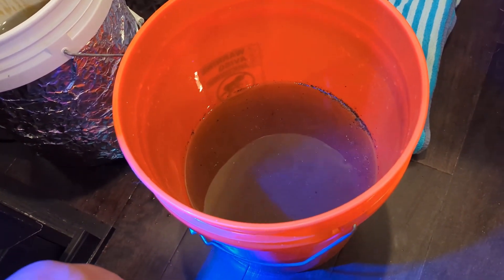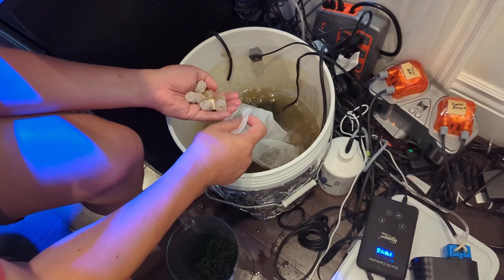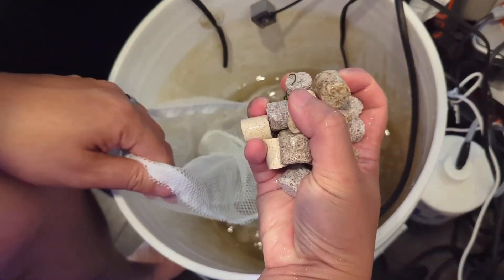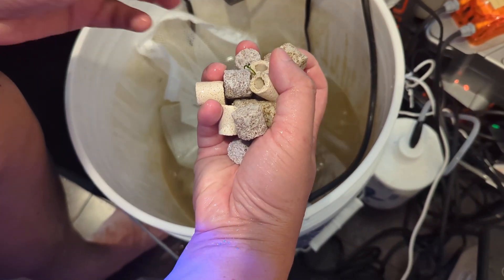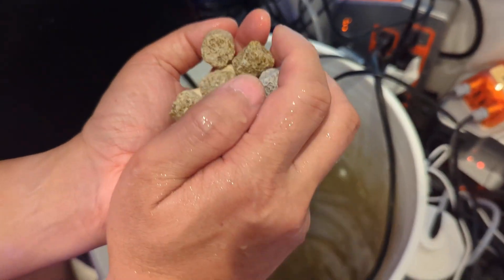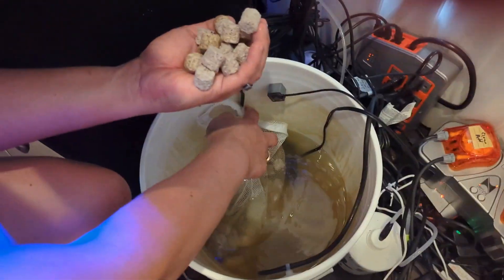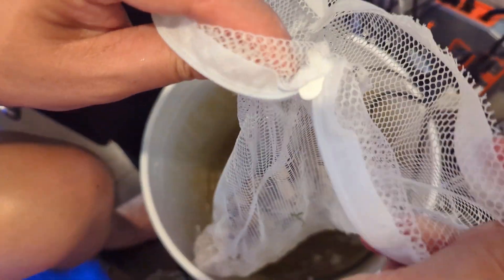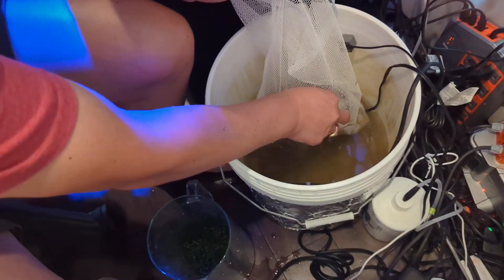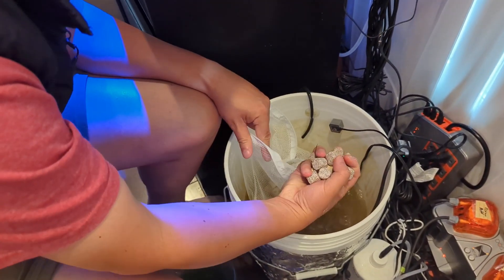We'll come back in an hour and put the rocks and the chaeto back in. We'll also be adding the Microbacter. We're filling up the bag with the bio pellets because six months from now, if I choose to replace the Miracle Mud, I don't want it all stuck with my bio pellets. So I have the bio pellets in this little sack so I can also clean them without having to dig up the whole refugium. Right now, what I'm doing is no fun.